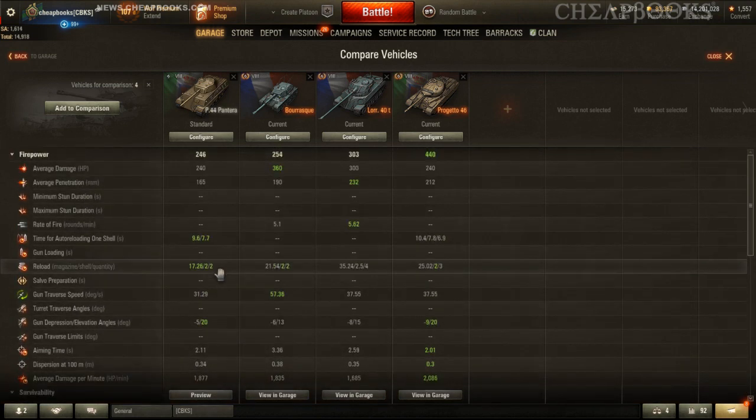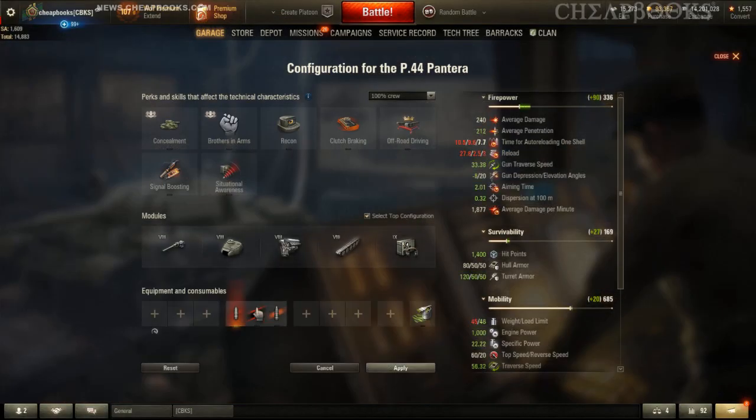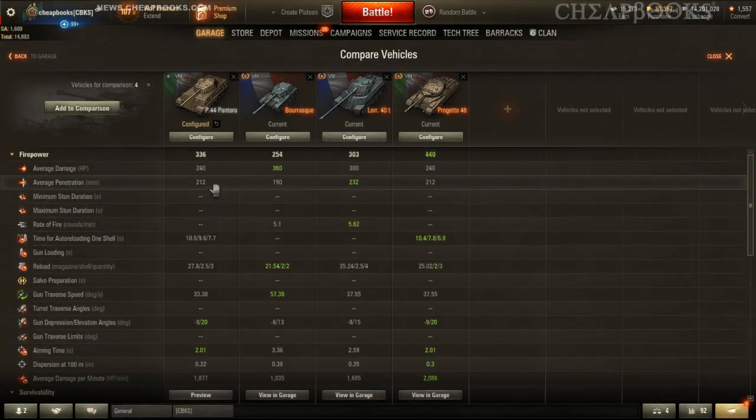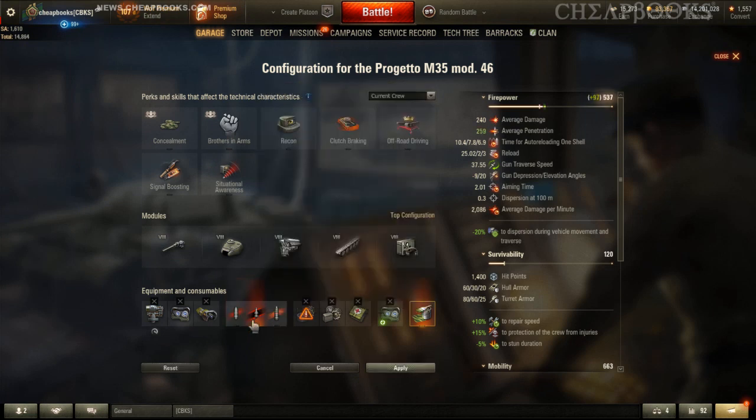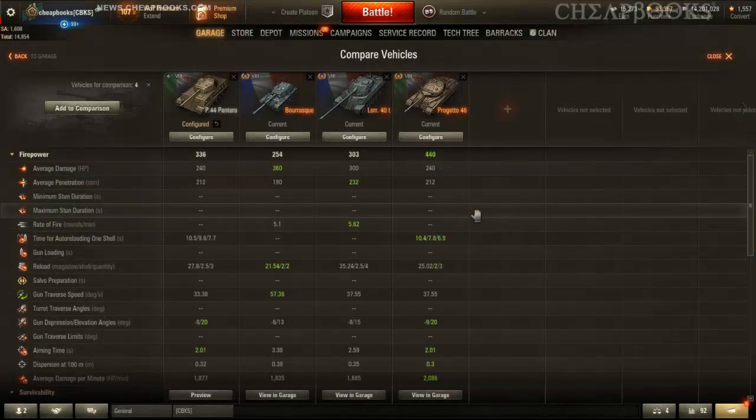Let's look at the penetration real quick. It says 165 — that's actually very low, but obviously this is not top configuration. See how it's 212? 212 is pretty average for Tier 8 medium tanks, and the gold rounds are 259, which is pretty good for a gold round. Keep in mind that auto reloaders and auto loaders tend to have low penetration to balance them out.